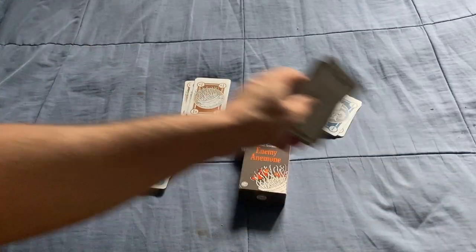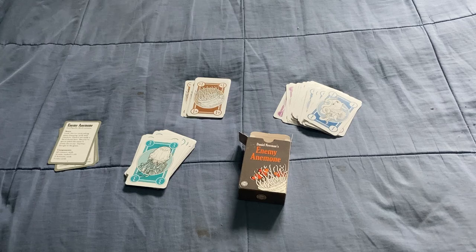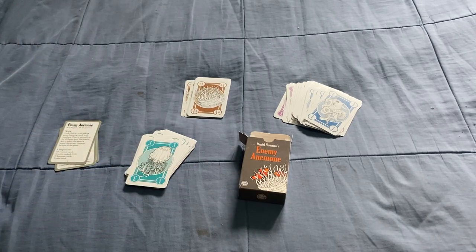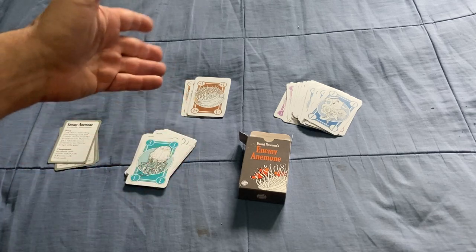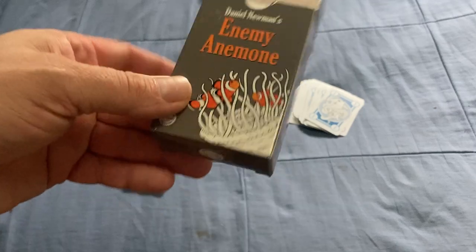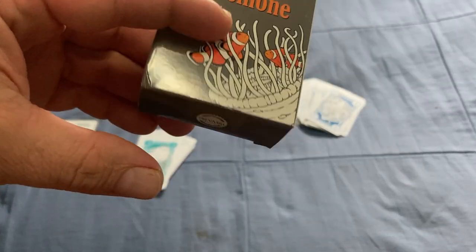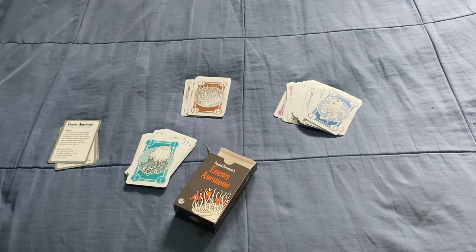Hello everyone, this is 32 Back with another how-to-play. Today we are looking at how to play the game Enemy Anemone. I believe 'Anemone' is like a plant or flower - I'm not sure what it has to do with the theme, they just wanted a name that sounded interesting. It's designed by Daniel Newman and New Mill Industries. It's a little card game and I would not be surprised if this was originally a Japanese release.